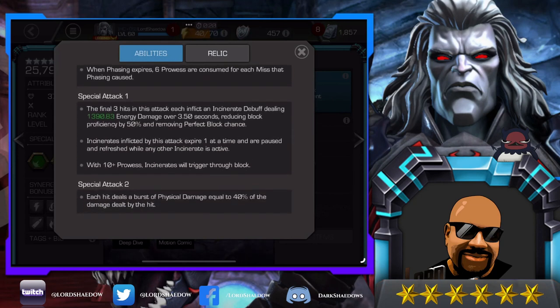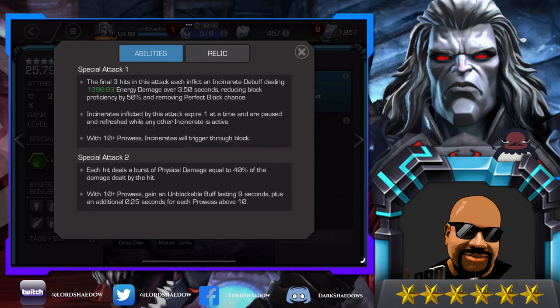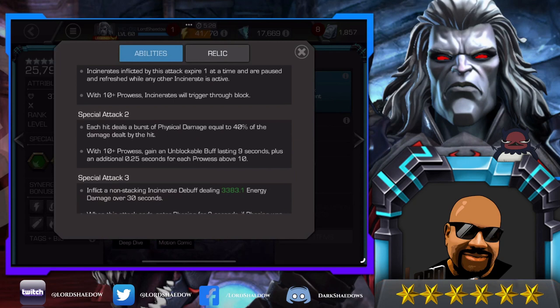Here are her special attacks. Special 1: the final three hits inflict incinerate, reducing block proficiency and removing perfect block chance. Incinerates inflicted by this attack expire one at a time and are paused and refreshed while any other incinerate is active. With 10 or more prowess, incinerates will trigger through block — I actually died in Battlegrounds because of this. I was wondering why I was getting incinerated while blocking. That's why: she had 10 plus prowess and even though I blocked, I still got incinerated. Nasty.